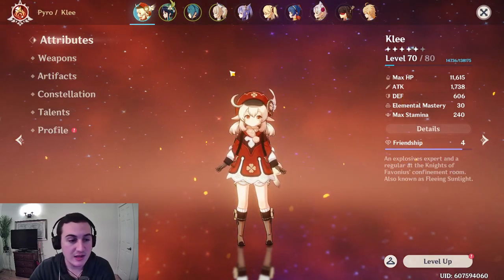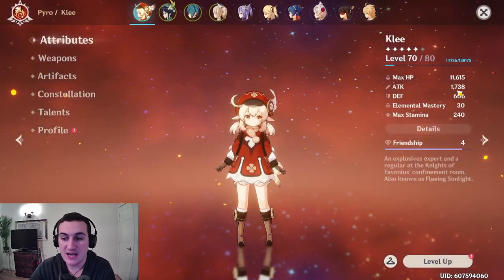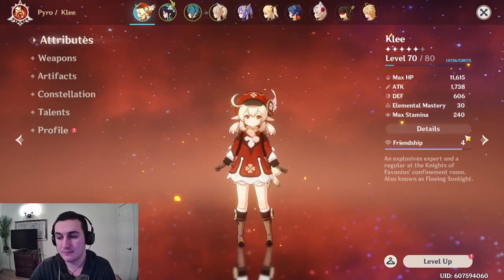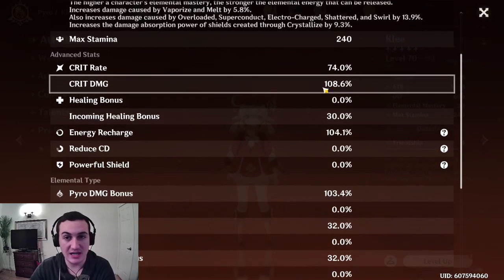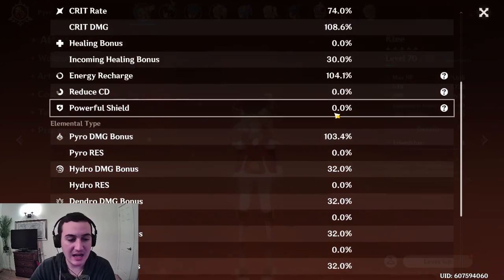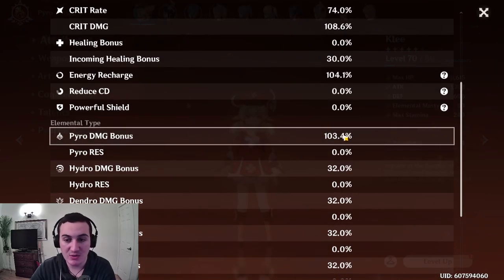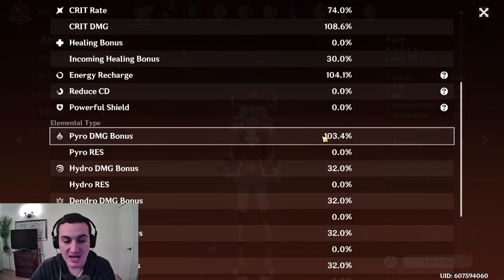We are going to be doing a character build and guide for Klee. What I'm rocking on my Klee is 1,738 attack — a decent bit of attack, very little elemental mastery, only 30. In terms of what we're actually building, we're looking mainly for crit rate and crit damage. These are the two most important stats on Klee. Pyro damage bonus is also really important — I have 103% pyro damage bonus, and since Klee is a catalyst user, everything she does is pyro damage, so I'm essentially always getting an additional 103% bonus damage.